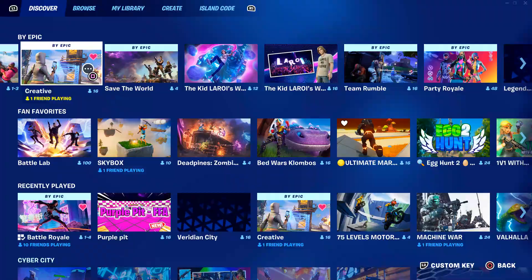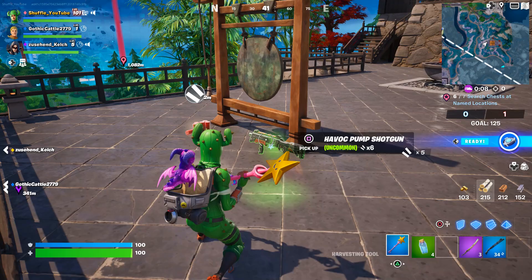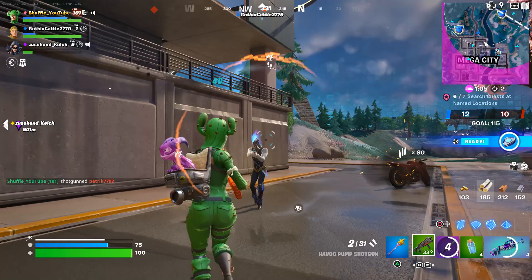I actually use the Katana to get around the map as well. From there, for the next two challenges, I recommend loading into Team Rumble, since Respawn is enabled there. You now want to find yourself the new Havoc Pump Shotgun and deal a total of 750 damage to opponents. Just go for those headshots and you'll be done with this one too.